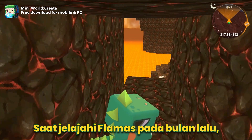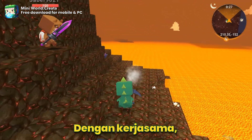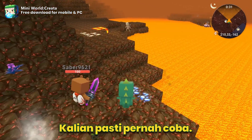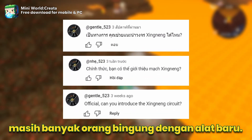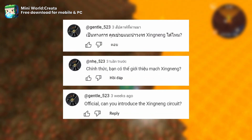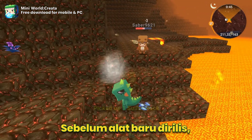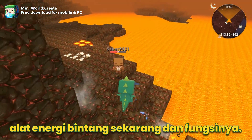After our exploration on Flamas last month, we discovered a new energy source: Celestium. Under the joint development of our team, we finally created items that can harness this energy. You must have experienced it. But from the feedback you gave us, we found that you still have a lot of questions about the new Celestium items. Our team is still working hard to develop and improve these Celestium items. Before new items are released, please allow us to briefly introduce the currently launched Celestium items and their functions.